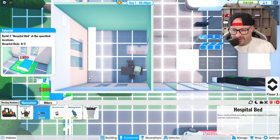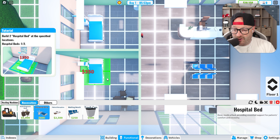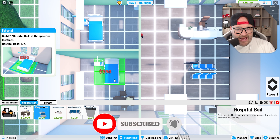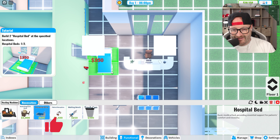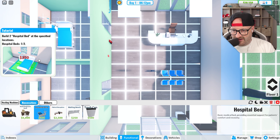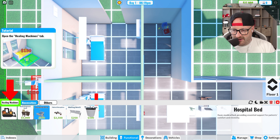A hospital bed — we're gonna put that in over here. Basically guys, this game is gonna be really cool and could be a massive series, so make sure you smash that like button down below and subscribe if you haven't already. Let's aim for 30 likes on this video. Next step: build two hospital beds in different locations. There's also a back door. Healing machines — nice, noob healing machine goes here.